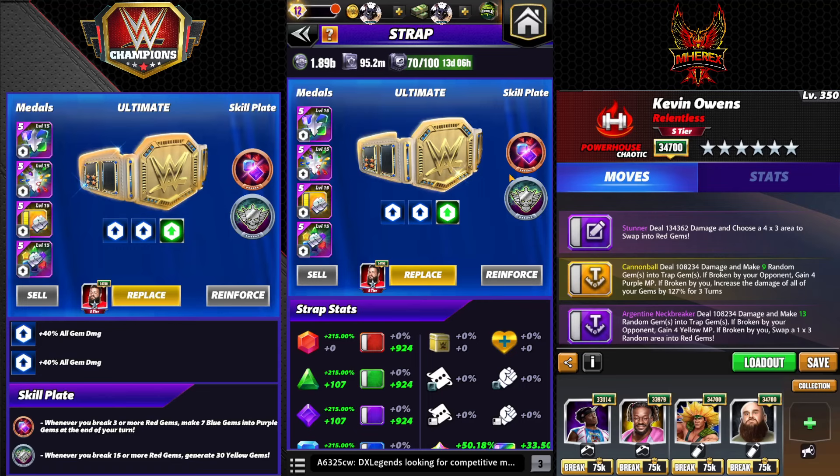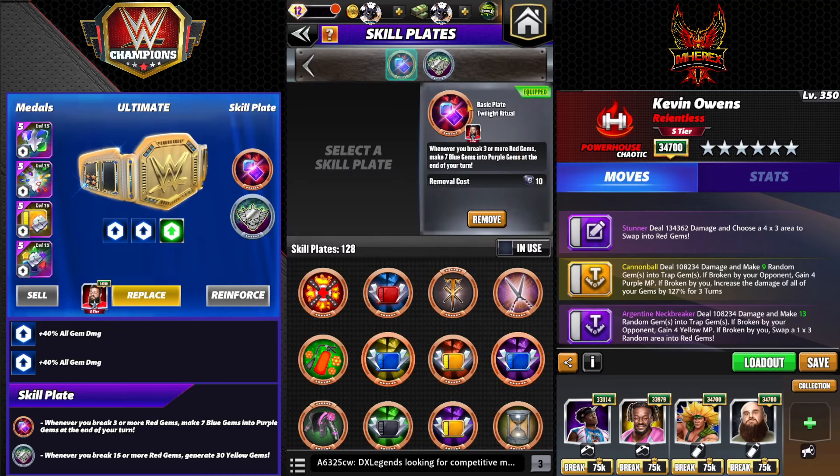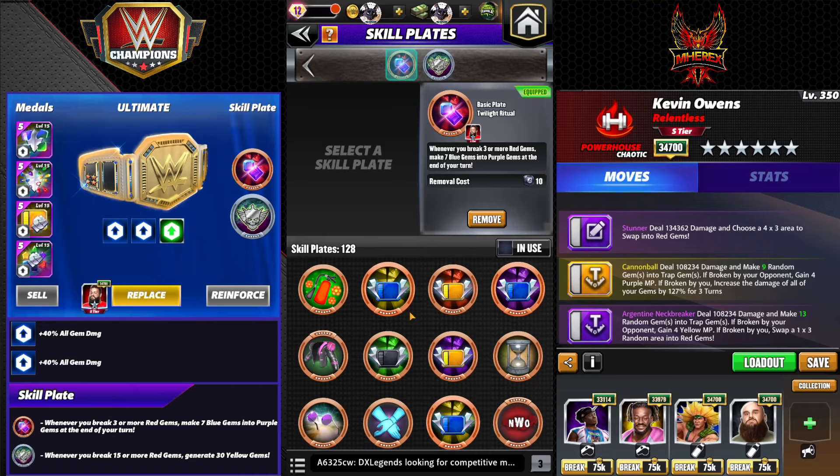It's 100 strap — not that he needs it, any strap is fine. But Sheriff's Badge: whenever you break 15 or more red gems, generate 30 yellow. I personally like a skill plate that chucks gems, just in case you miss it — gives you one more potential out to break a few more gems and have it work. It also helps if you get the match with the purple, recycle your trap move and stuff. So I like the Twilight Ritual here a lot.